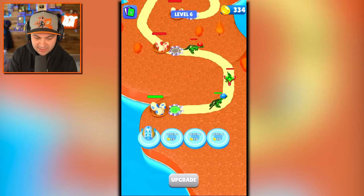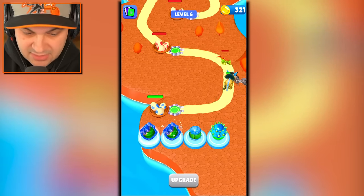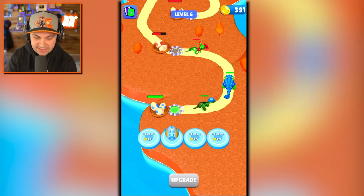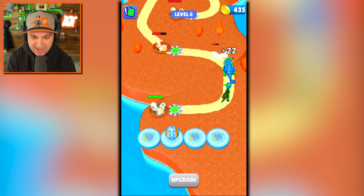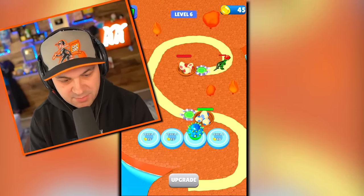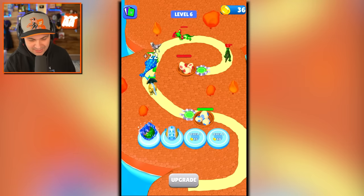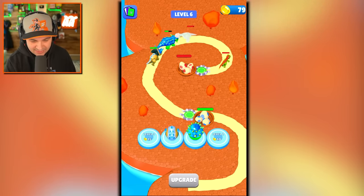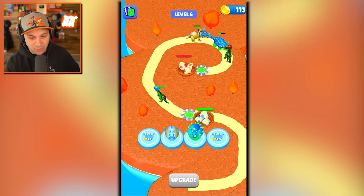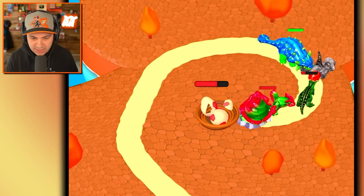We can straight up spawn level 3 eggs right off the bat — that is awesome! I'm a little concerned about what's going on over here, we've got a lot of fighting going on. I still don't have enough room, I gotta get rid of this egg. I need to level up these two platforms on the right-hand side to level 3.